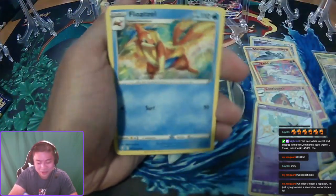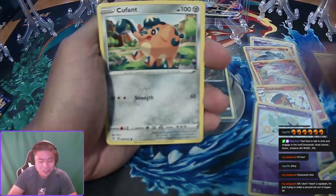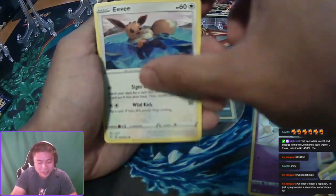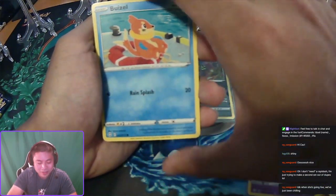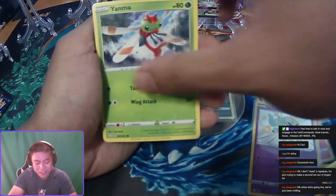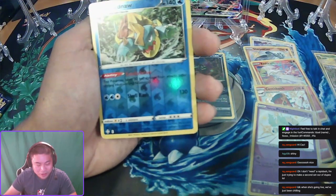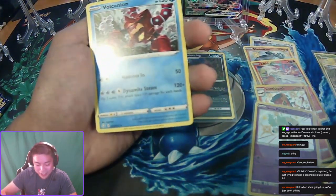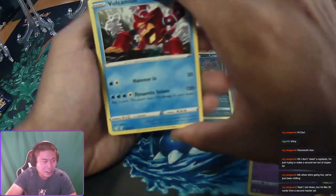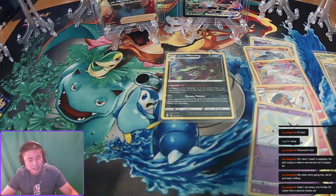We got the Rusted Sword, the Float Soul, Dark Tricks, Cufant, Eevee — you guys have been chilling, you're probably off today, Fourth of July. A Dreadnaw reverse holo, another Volcanion non-holo — second Volcanion non-holo. Last pack.